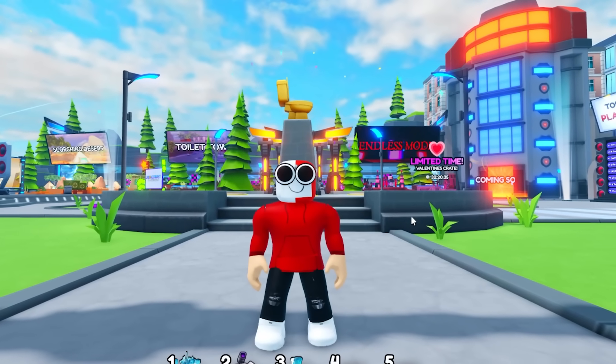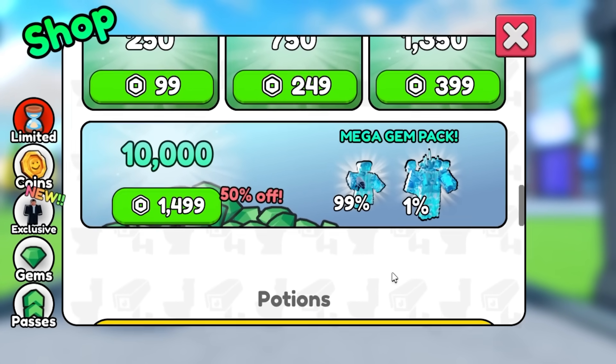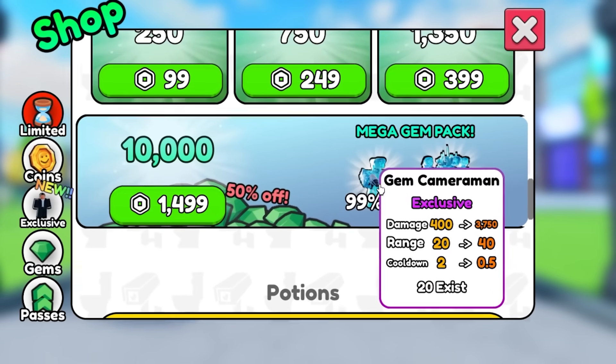Alright, so we are back in Skibbity Tower Defense, and there's been some new units added. If I come to the store, you'll see there's this new Mega Gem Pack, and you get two different units: the Gem Titan Cameraman and also the Gem Cameraman.